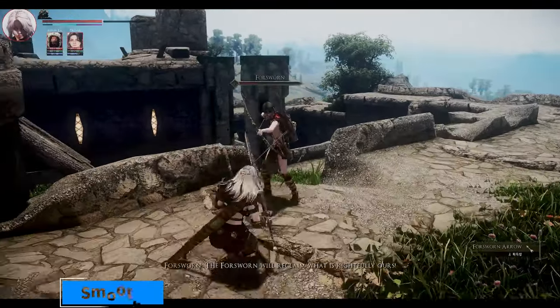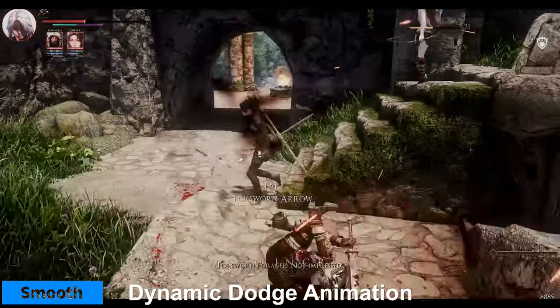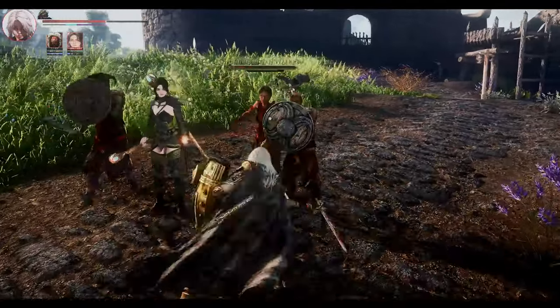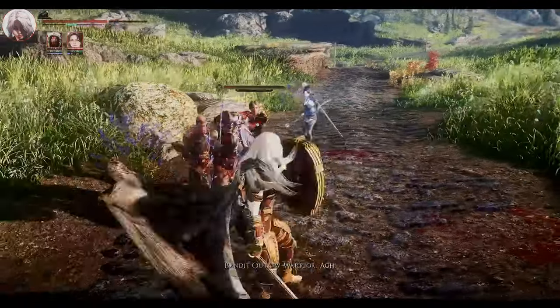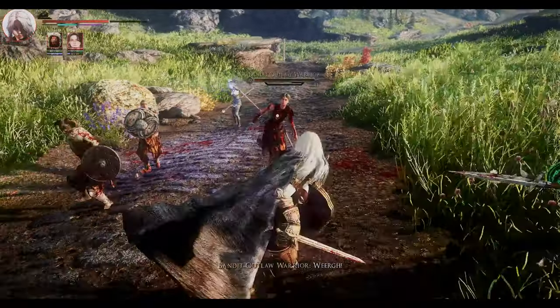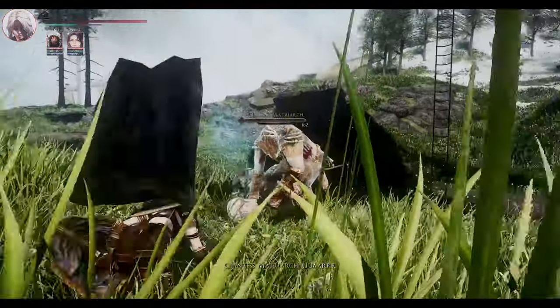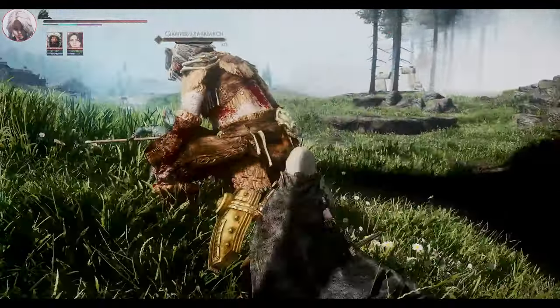Next up is Smooth Dynamic Dodge Animation, a mod that adds 8-way dodge animations to the game with support for TK Dodge and DMCA. This mod changes the dodge animations depending on your weapon type and situation, such as step, roll, or attack cancel. This mod makes dodging more fluid and responsive, and gives you more options to deal with different situations.